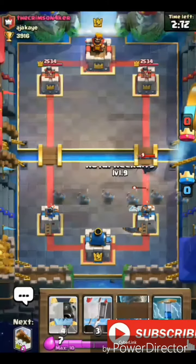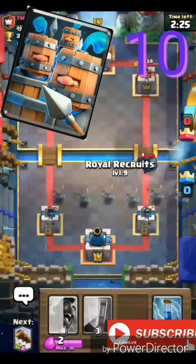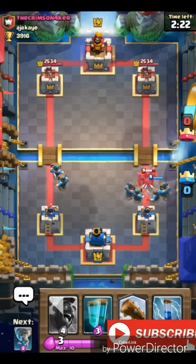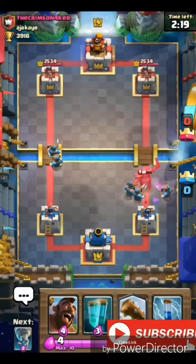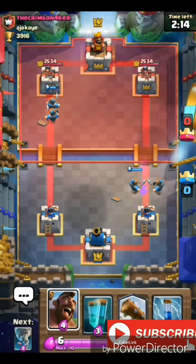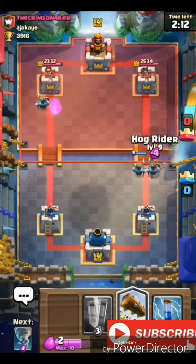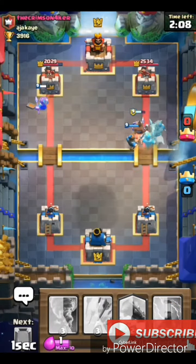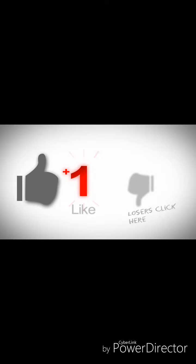The last way is with the Royal Recruits. This card is not used much, but it's a very good way to counter the Pekka. You deploy the Royal Recruits and can follow up with a huge counter-attack — just drop a Hog Rider and clone them, it's going to be amazing.